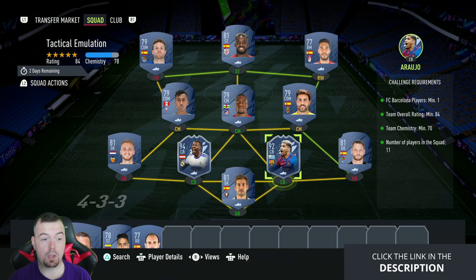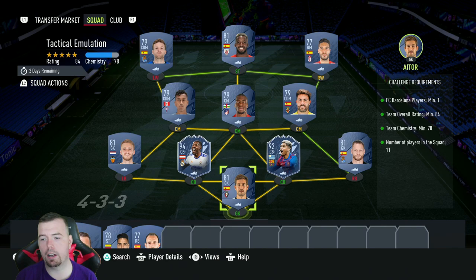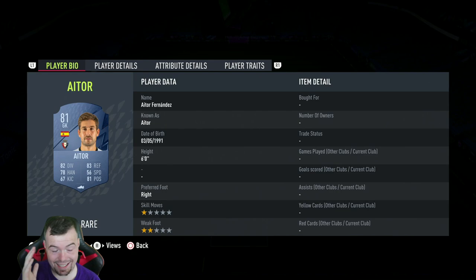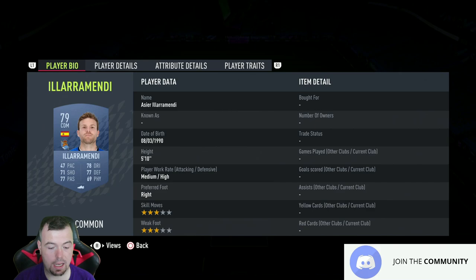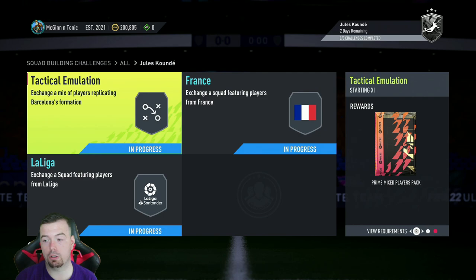For the Tactical Emulation SBC, you need one Barça player. Rujo is one of the high-rated minimum-price options at around 11.5k to 12k each. Team rating over 84 — we're on 84. Team chemistry is 70, we're on 78. No position change, loyalty, 11 players in squad. I've gone full Spanish La Liga; most players vary from 81 upwards at about 1.2k to 1.8k. Romero's 1.6k, Arugio is your Barça player at 11.5k, Alaba's 11.75k, Siles 1.6k, Iborra 1.2k, Kondabi 1.2k, Tappi 1.2k, Latina 1.2k, Williams 1.6k, Romandi 1.2k — though prices are going up, so bear that in mind.